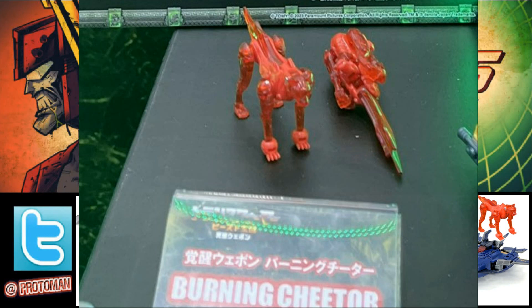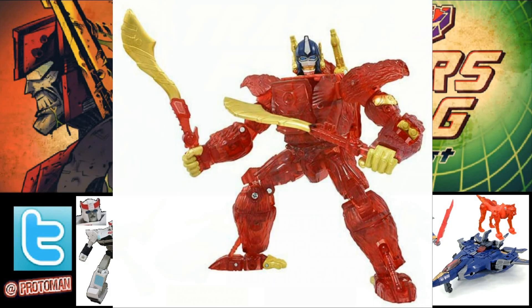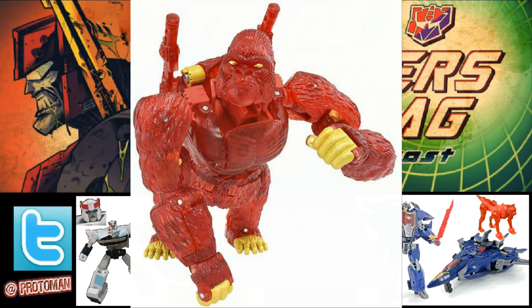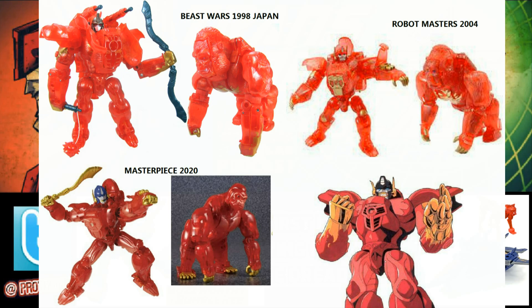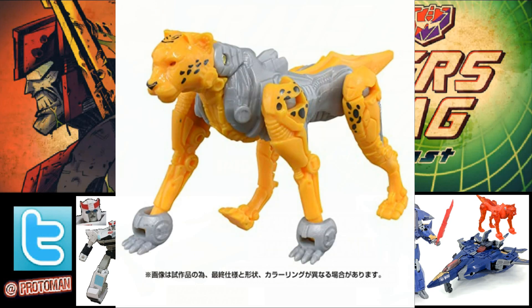We've been seeing a lot of these with the Rise of the Beasts movie, especially in Japan with a lot of different promotional and bonus items. We talked about on the podcast the Awakening promotional campaign item of the Burning Plasma Blaster, which was a clear red repaint, and then later the Awakening Burning Optimus Primal toy — a clear red repaint with a lot of lineage and history. This time we're getting another clear red repaint of the Battlemaster Cheetor figure, the one that transforms into a weapon.